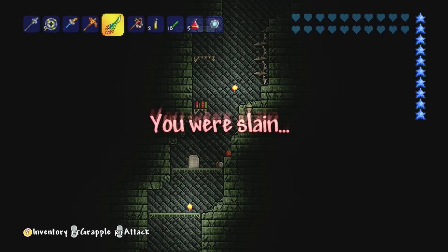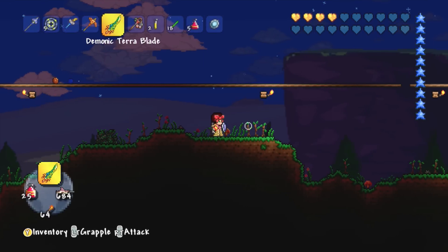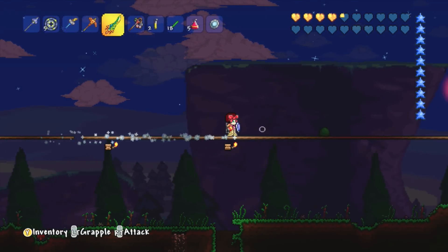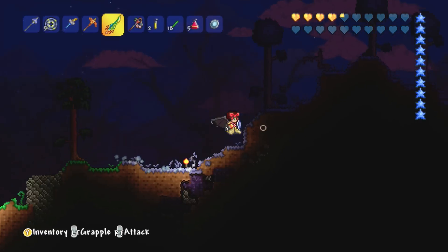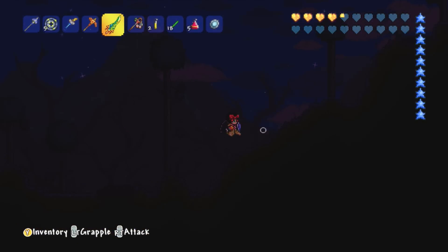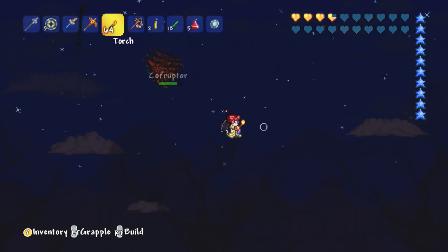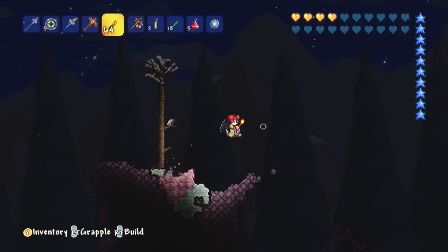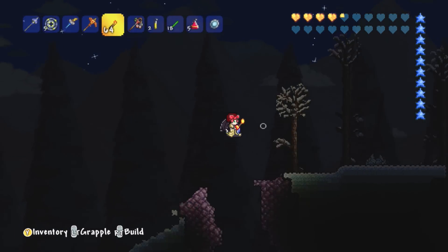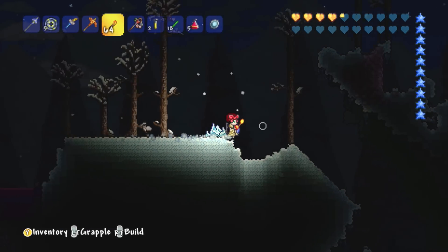So the good thing about this is I died but I dropped my gold coins right at the entrance to my way down. When I go and head back down there — and I am heading back down there, I'm not backing out — I'll be able to grab my gold coins. Because in the difficulty I'm playing, that's really the only punishment for dying: you drop some of your gold coins. I did get a lot of gold coins so I definitely want to get them back, but it's not the end of the world.